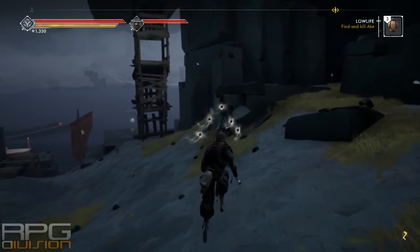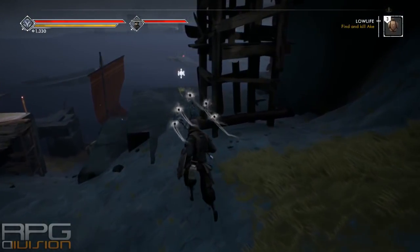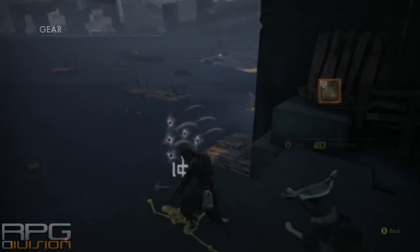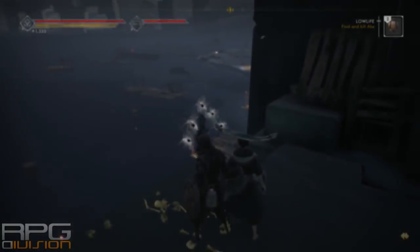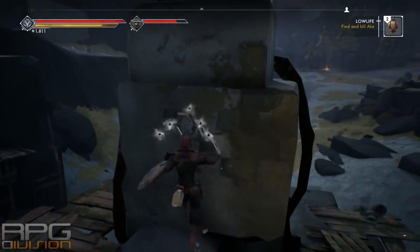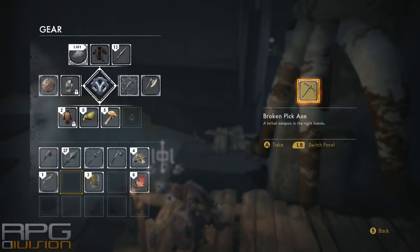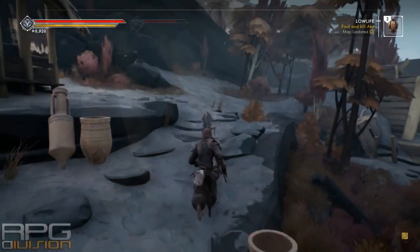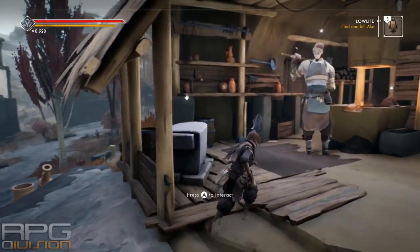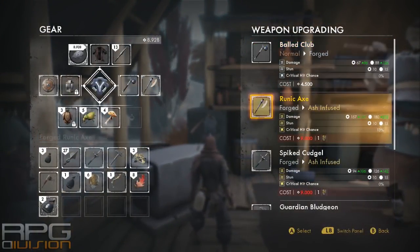The first and most important thing to know about Ashen is that the progression is based on your gear. There are no real stats except stamina and health, so upgrading weapons is the most important thing for success in this game. You'll find plenty of weapons and everything you find will be broken. Take these weapons to a blacksmith station where you can upgrade them further. Focus on only a couple of weapons first so that you get them to a decent level, because that will make your journey much easier.